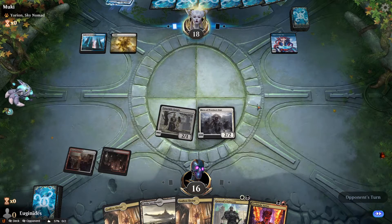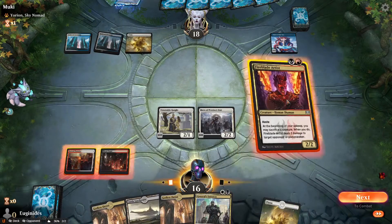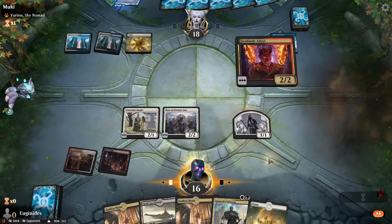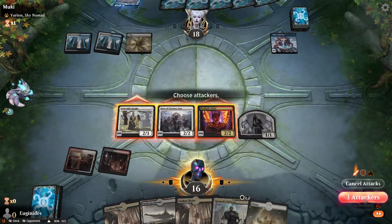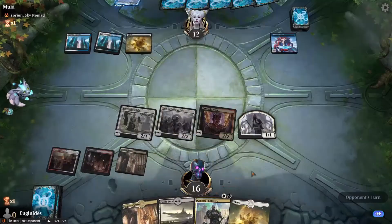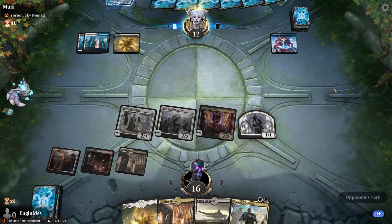You should be able to choose your background — like, what playmat you can use. I think that'd be pretty cool. Fireblade Artist — let's go, we're curving out. Shatter the Sky — 100% chance. That was a fun game. I like magic.